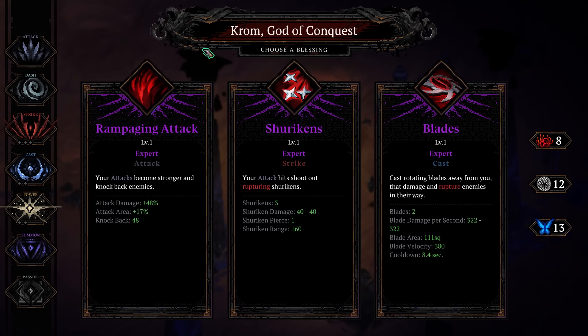Hey everybody, Jeff here, welcome back to the channel. Today we're going to be playing some more Scotty, seeing if we can figure out a build that works for us. You guys commented on yesterday's run saying I should try out a Prom, aka War Legong slash Justice run, so we're going to do that.